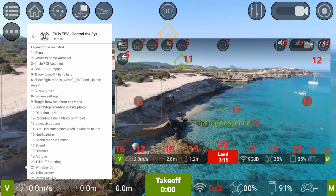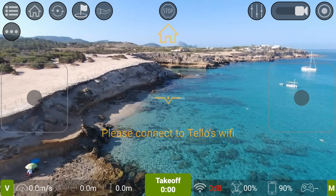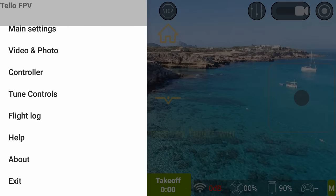Down the bottom, from far left to right: you've got a 'V' which is your speed mode indicator depending on what speed you've got your Tello at. Next is your speed in meters per second, then your distance traveled, altitude, takeoff and landing with one press, Wi-Fi strength, Tello battery, phone battery, and gamepad remote battery.